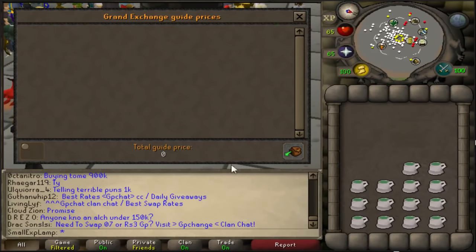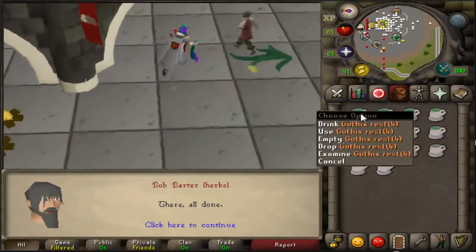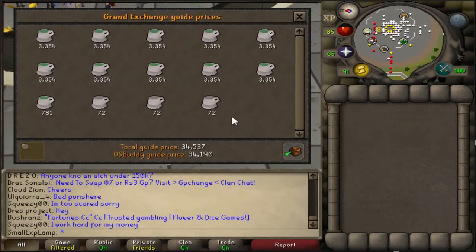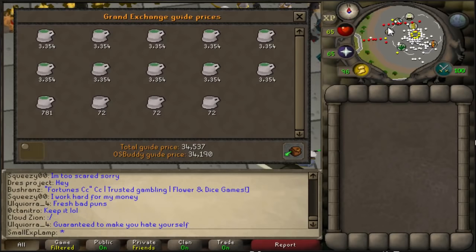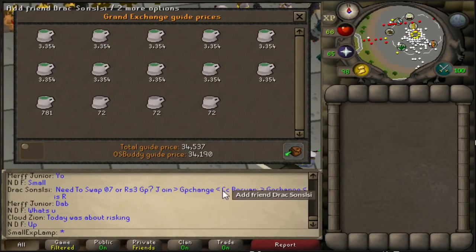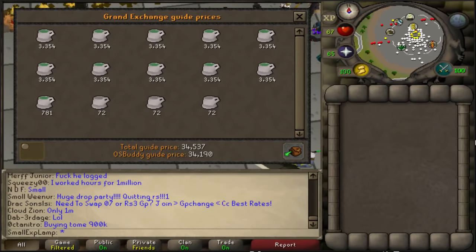So as we can see here, if we price check all of them, you can expect to get around 34K. I'm going to go over here and decant these because they're more commonly sold as four doses rather than threes. We have 34K minus the 10K that it actually took us to make all of these, so we have 25K profit. I was able to make that in a minute 10 to 20 seconds, so on average about a minute 15. You can do 48 inventories an hour, multiply that times 25K profit — you can expect to make 1.2 mil an hour doing Guthix Restores.